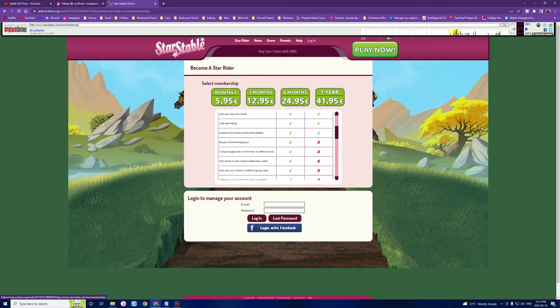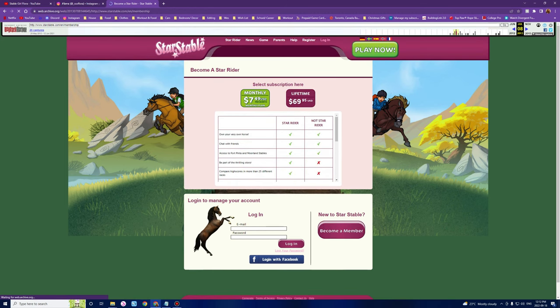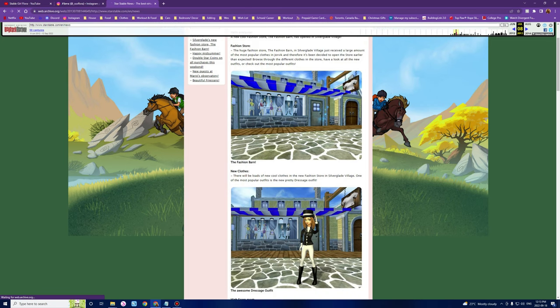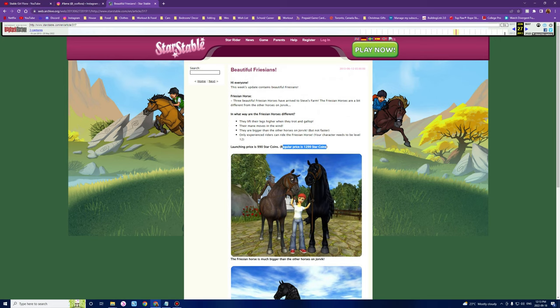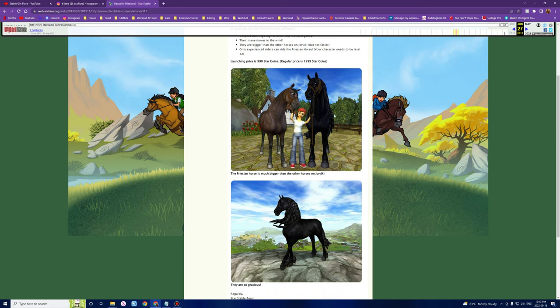The next big jump is 2013, so let's go ahead and click that. Wow — we can see the pricing here, very realistic. Let's check the news: Silverglade's new fashion store, the Fashion Barn, beautiful Frisian horses! This is insane. When the Friesians came out — wow, they were pricey: 990 star coins? Actually, wait — 1,200? Star Stable was really about their pricing back then; you don't find a 990 anywhere anymore.